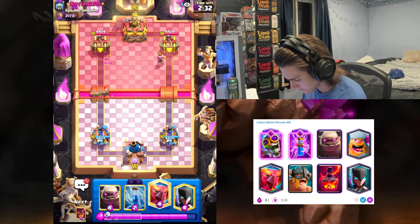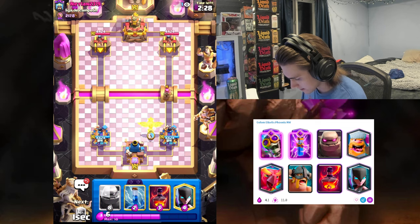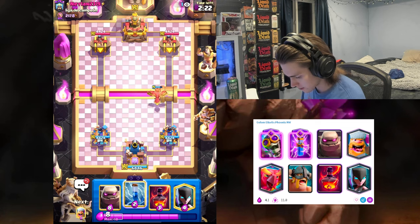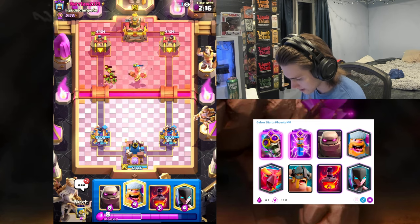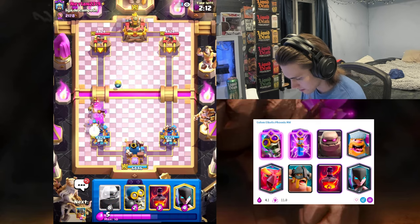All right, I want to use my Phoenix here to activate the King Tower. Nice — that's huge, especially against Hog Rider. This deck does do pretty well against Hog Rider because of the E-Barbs — it's kind of hard to get them in cycle all the time, but Lumberjack does a pretty good job too.